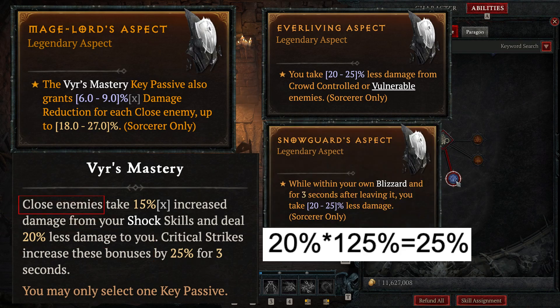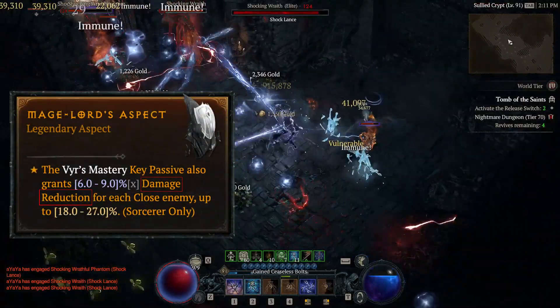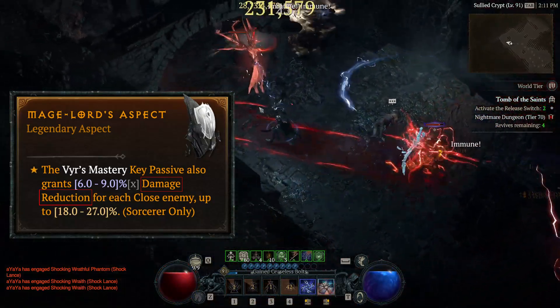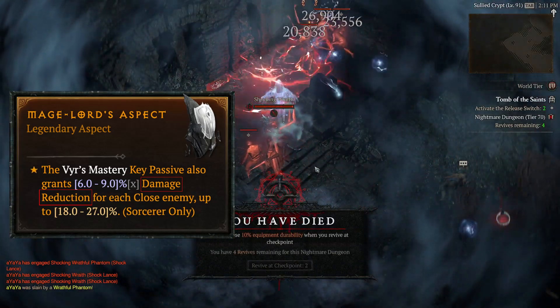One thing to note is that this damage reduction is specifically to close enemies. Unlike the general damage reduction from the Mage Lord aspect, it won't offer damage reduction against distant enemies. So in high tiers, I still get one-shot by distant enemies even with VS Mastery.